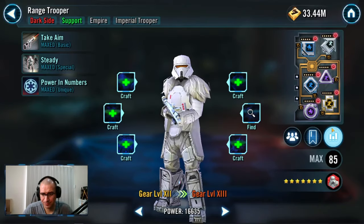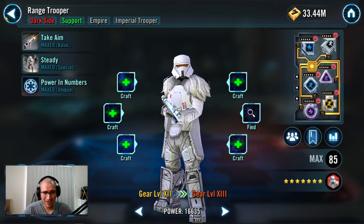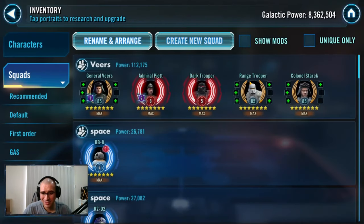Range Trooper sits at 214 base speed. As you can see, my speeds are dialed in correctly. You can tell when they're wrong if your Admiral Piet goes and marks Dark Trooper, but then another character takes a turn before your Dark Trooper — that means your speeds aren't set up right.